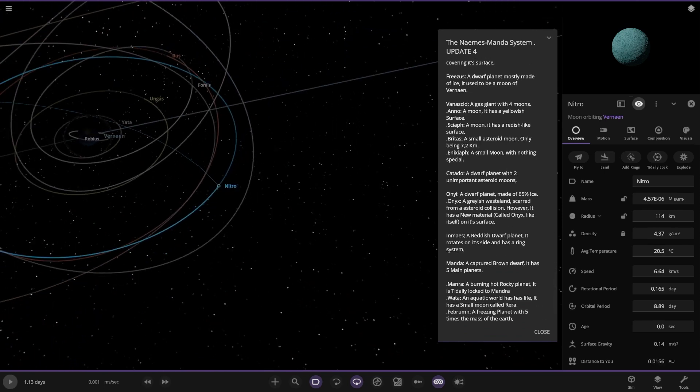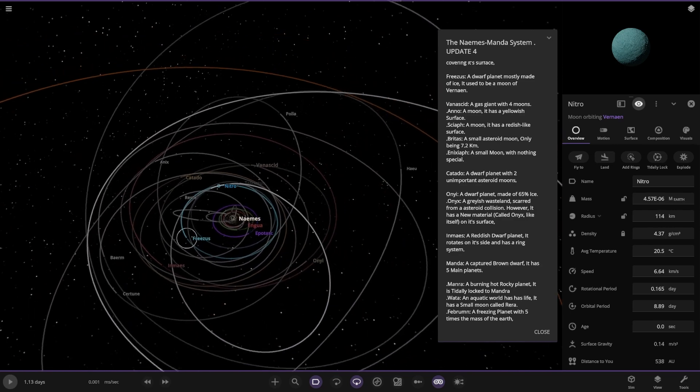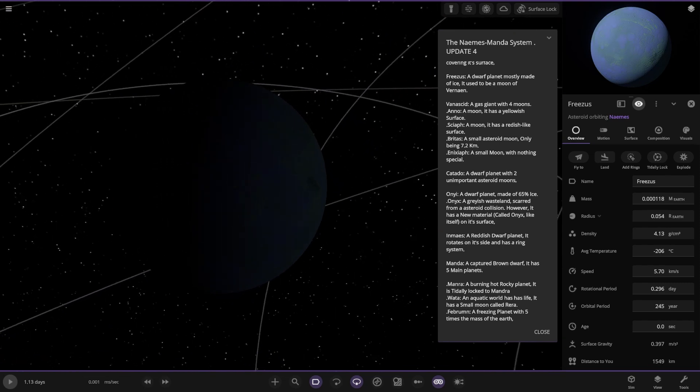Looks like we're going into the dwarf planet territory next. We've got Frisus over here — very dark. A dwarf planet mainly made of ice, used to be a moon of Nain.